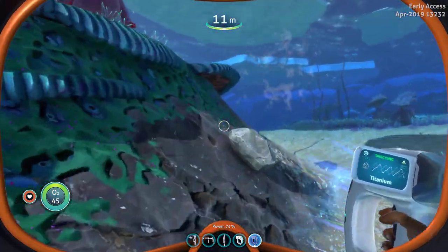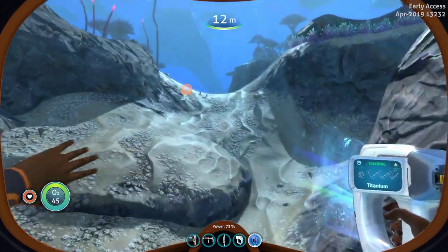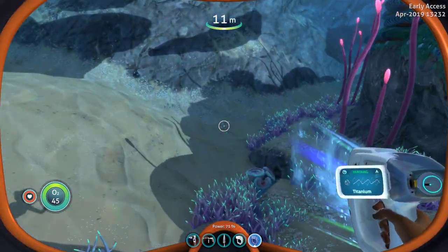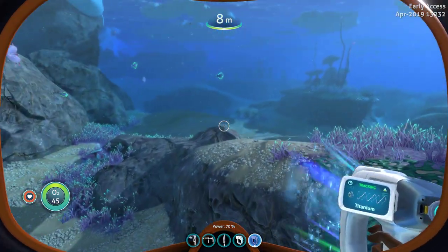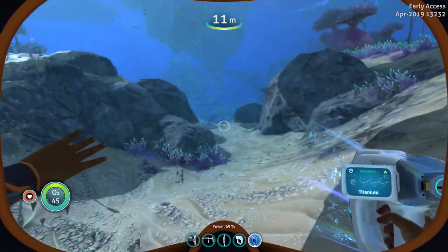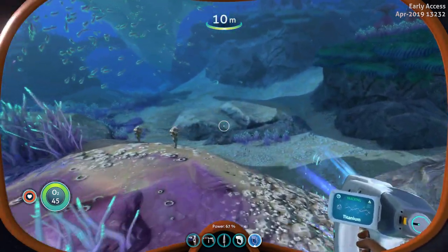Okay, so it still won't completely tell you what's in the limestone deposits, which I thought would be the point of the metal detector — so that it would tell you exactly what you're digging out of the limestone deposits. I think that needs to be worked on. It should tell you exactly what's in the deposit so you can actually skip some if you don't want to harvest them.